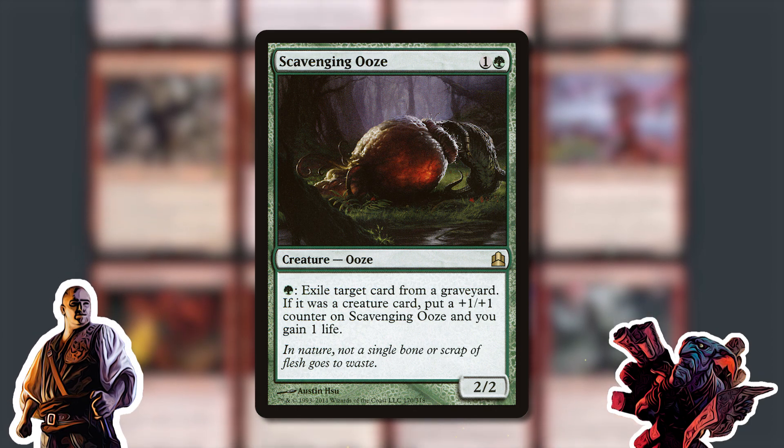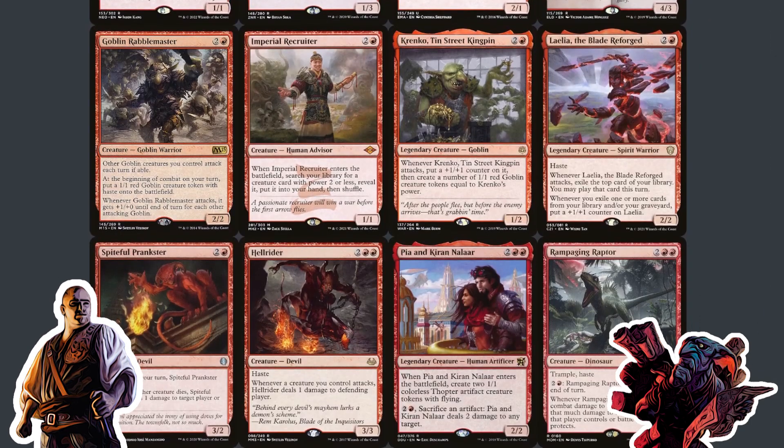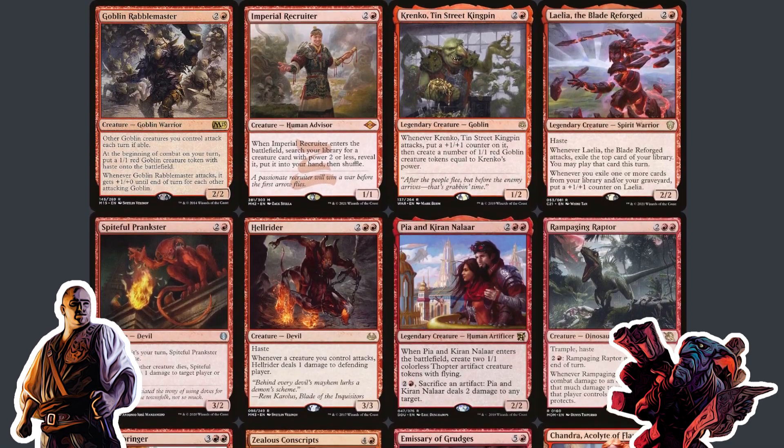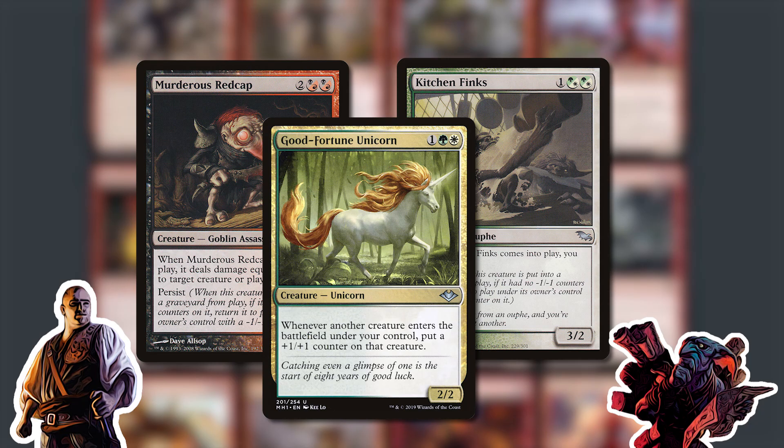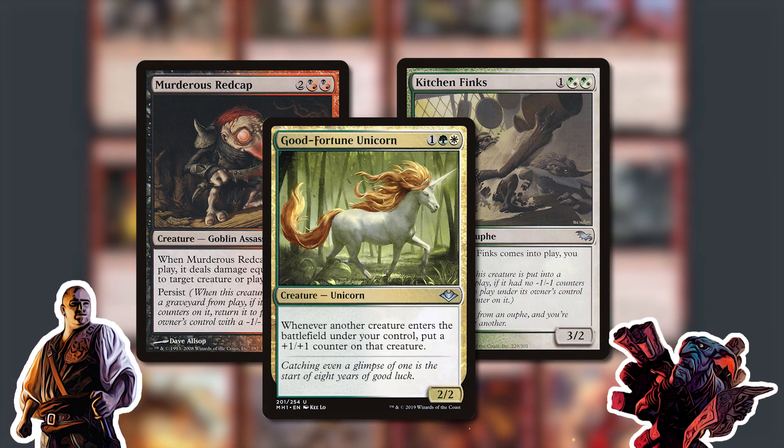A lot of the creatures were slightly tuned — replacing a midrange creature with a midrange creature that deals with plus one counters. Little things like Quirion Beastcaller — a perfectly serviceable midrange two-drop, but counter-themed in addition. Scavenging Ooze already had counters on it; little things like that didn't even need a choice. Counters also played well because a lot of the counter-related things were already there for creature combo, which stayed in this iteration of the cube.